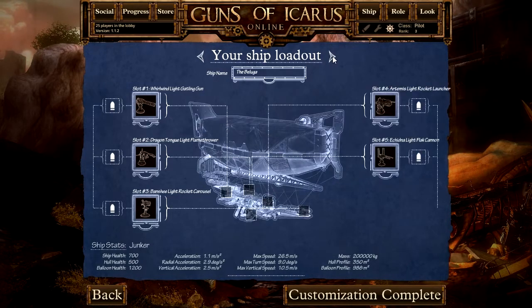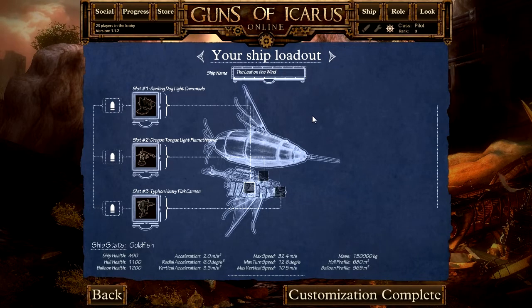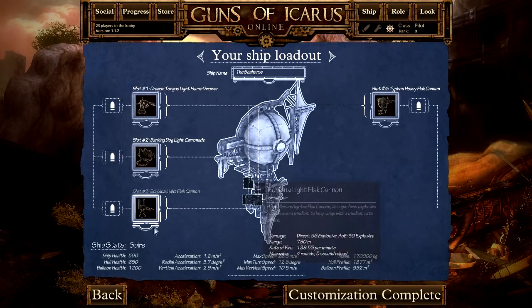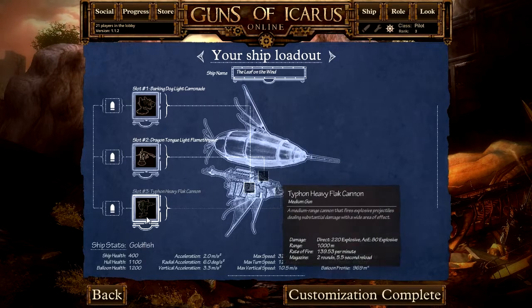And then of course you have a variety of in-the-middle kind of ships. The Junker is more along the lines of the Galleon — it moves slow but has a whole lot of weapons that can fire from the side. One of the key features about this game that I like is that you can customize your ships, including their names. The Goldfish and the Spire are unique in that they're the only light-class ships that can sport a heavy weapon — as you can see here, the Typhon Flak Cannon. For the Goldfish, I have another Typhon Flak Cannon.